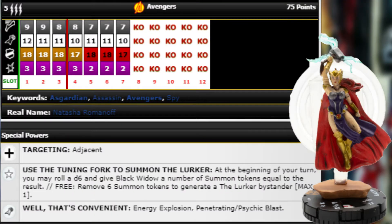Starting us off strong we have number 57 Black Widow at 75 points. She's got Avengers team ability, five range, triple target, nine movement with Running Shot, 12 attack, 18 Impervious, and three damage with Close Combat Expert. She's also got improved targeting for adjacency and a special attack power that says Energy Explosion and Penetrating Psychic Blast.